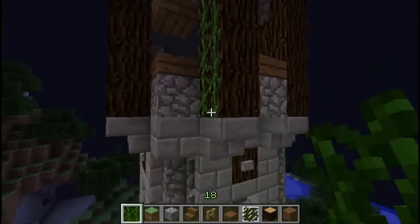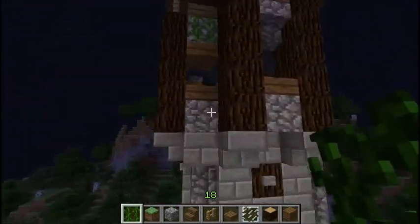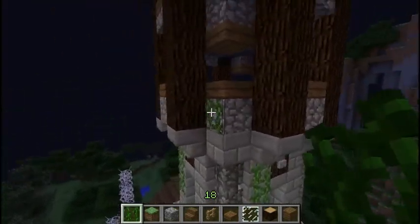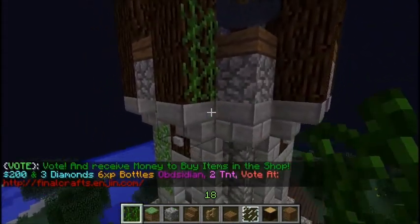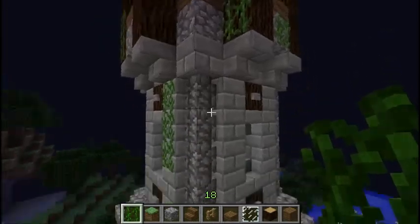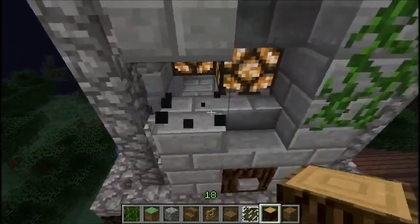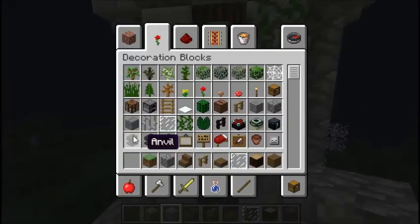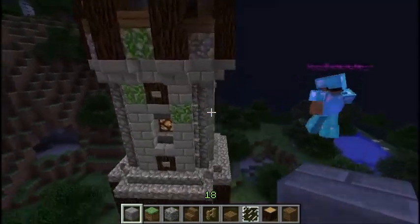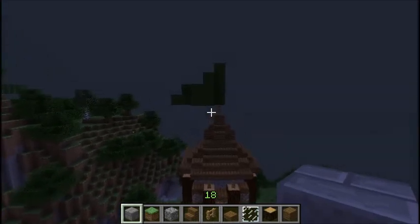This top part's annoying, so what color should the flag be? Blue? Green? Blue. And maybe some leaves? Go ahead and put the leaves down on it. I was thinking a couple of vines and then leaves too. You wanna set the flag as green or a different color? I like green.